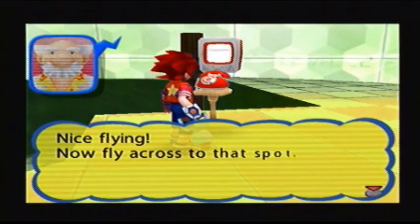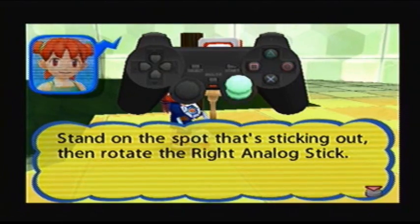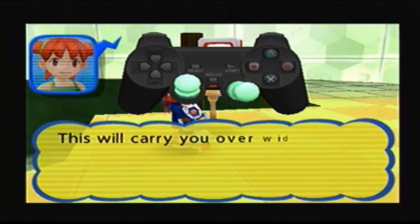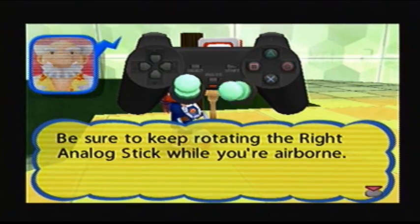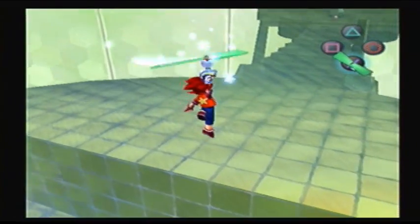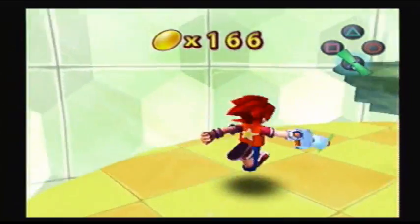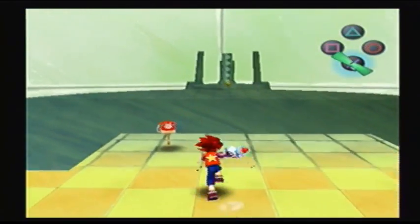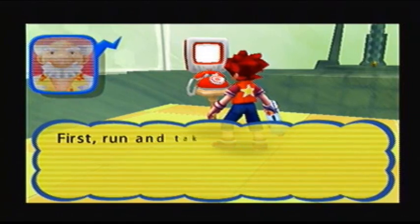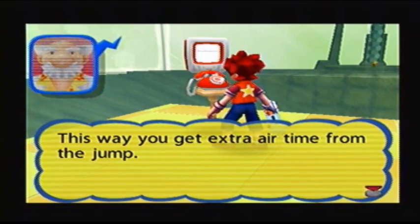More Dan Green. Your advice is most helpful. Don't worry, I'm just going to let Dan Green talk for this video. First, run and take a great big leap, then start spinning your Skyflyer — this way you'll get extra airtime from the jump.